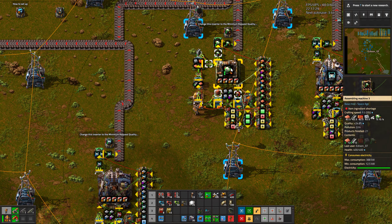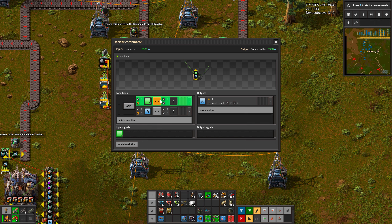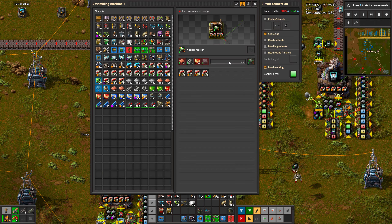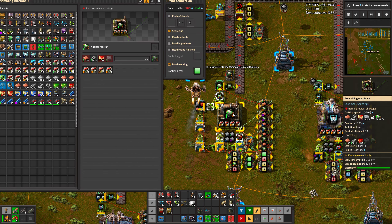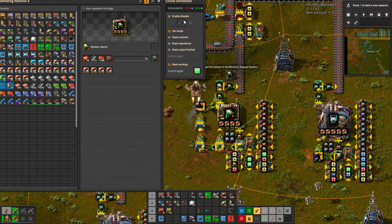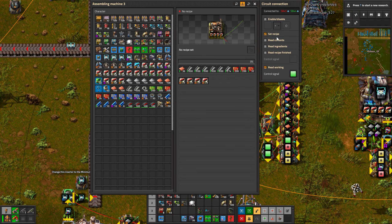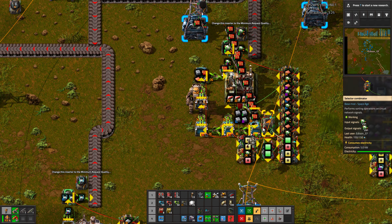The other one is the same, but it doesn't need to finish one craft before starting. So at the moment the machine starts, it resets and waits till it finishes. Even nuclear reactors can be crafted here, but they will request too many items.